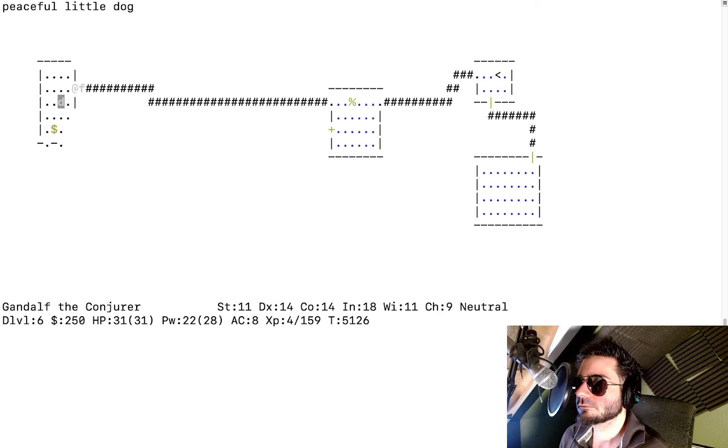I step on the dwarf corpse. There's an open door, a dwarf corpse, a peaceful little dog, and some gold pieces on the ground. There's also a newt — I kill it with my hands. Welcome to experience level five! That newt was the last XP needed. The dog is just chilling.